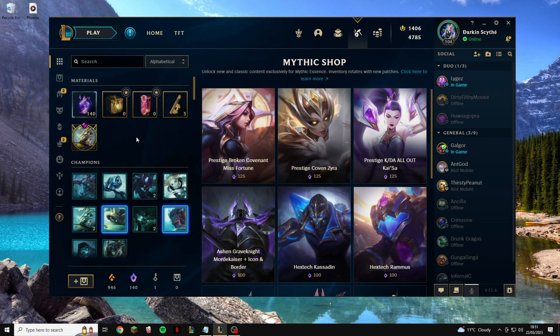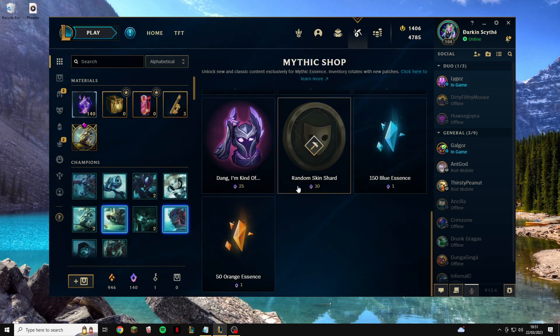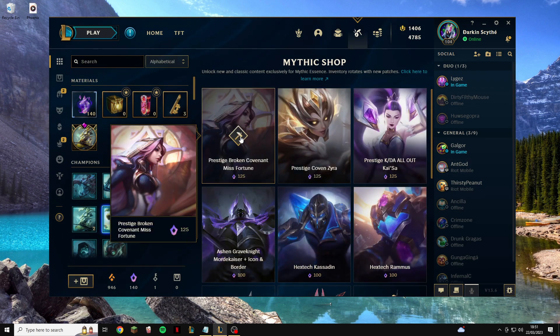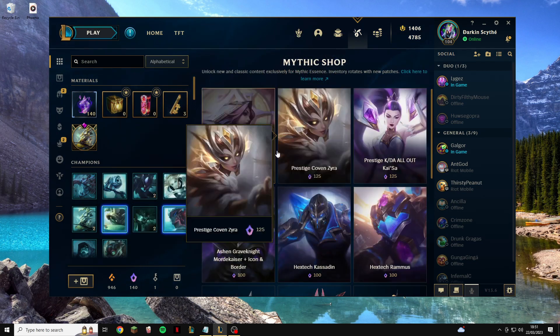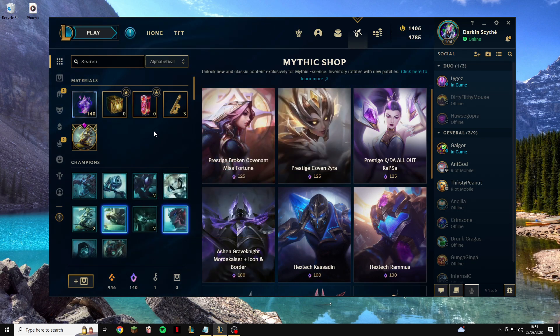Once you open it you'll get your Mythic Essence as normal, and with that you can get a free skin shard, 50 Orange Essence, 150 Blue Essence, or any of the available skins. I'm personally saving up until one of my mains gets a new Mythic Essence skin. If you do not have Amazon Prime but still spend money on League of Legends, then the next strategy is for you.